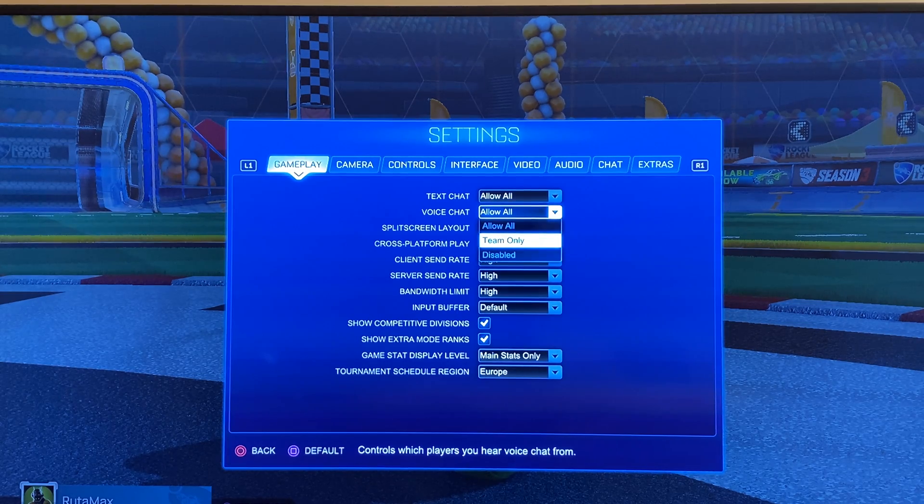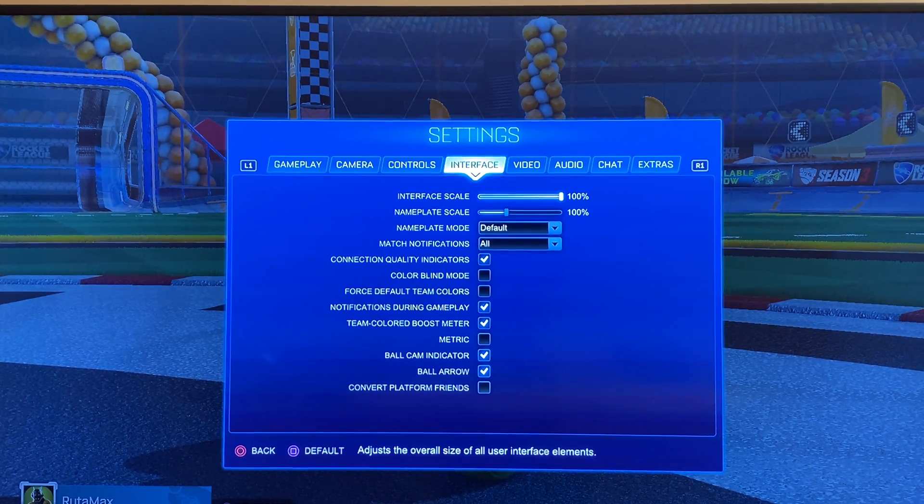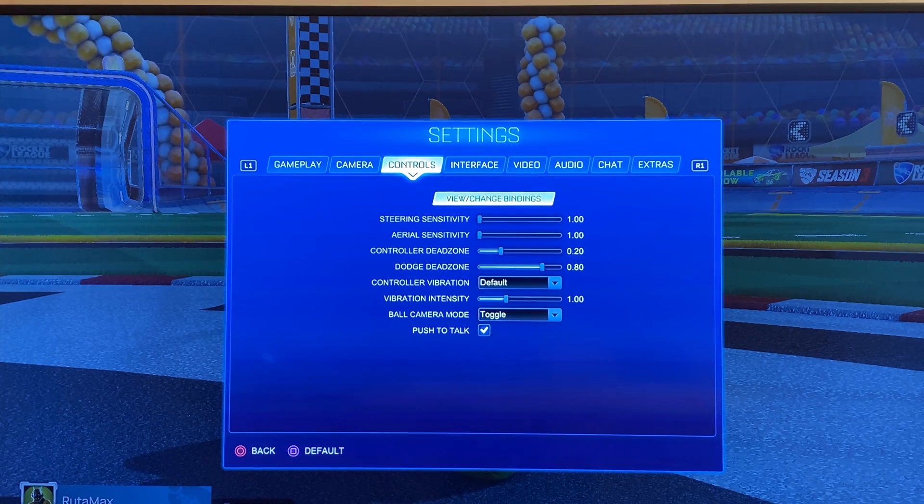So that's the first part. Then you need to go to Controls and make sure Push to Talk is enabled.